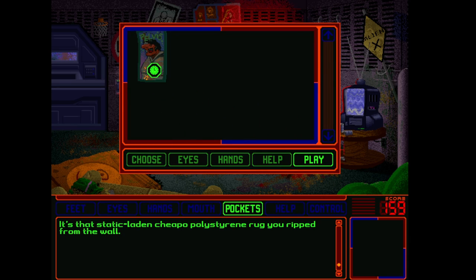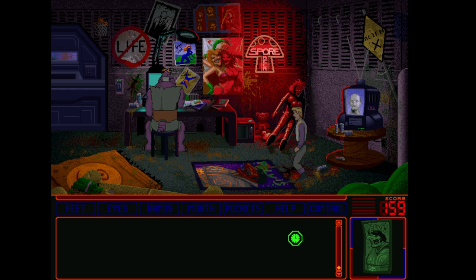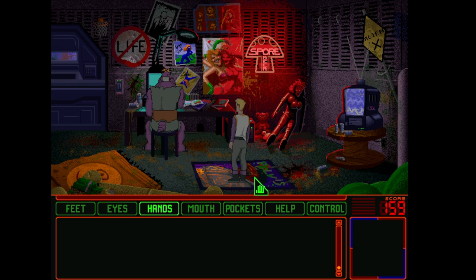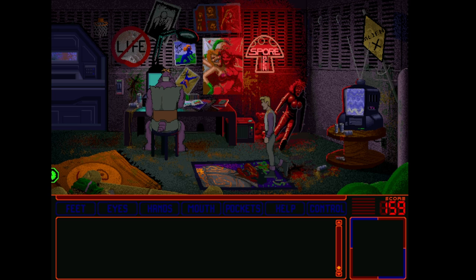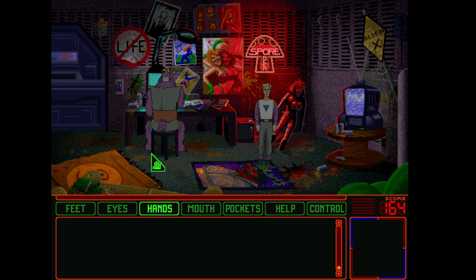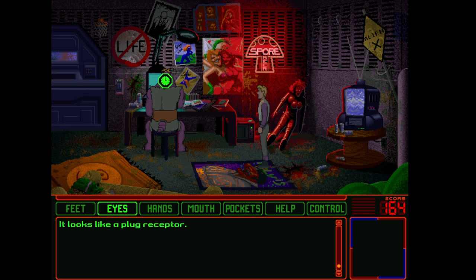We have the Zelda steps. It's that static-laden cheapo polystyrene rug you ripped from the wall. You carefully lay the rug on the floor. Even though you were never known for your interior decorating talents, you feel very satisfied with the location you have chosen. Your body is now carrying a nice static charge. It looks like a plug receptor. One of the reasons a lot of older technologies aren't hot-pluggable — you can't plug them in while the computer's turned on —